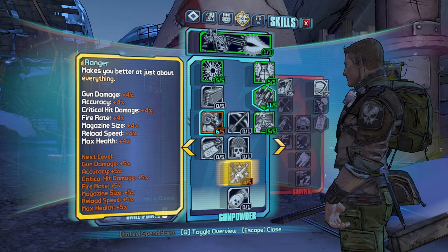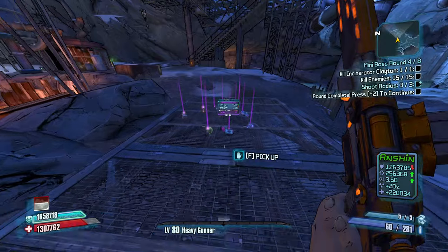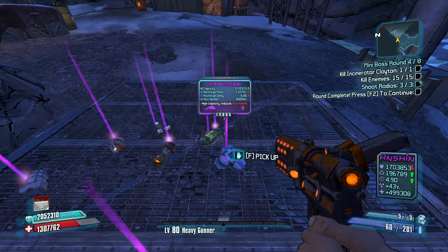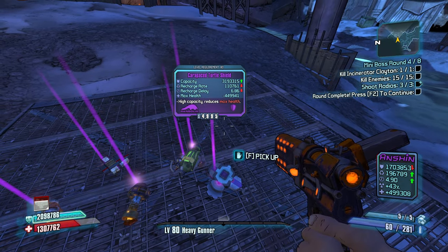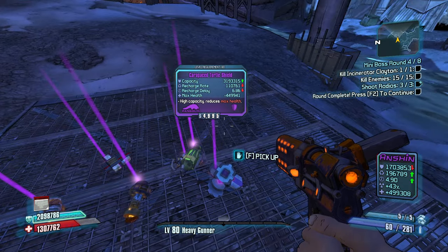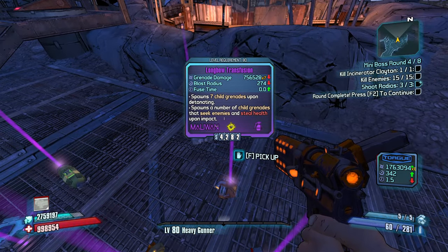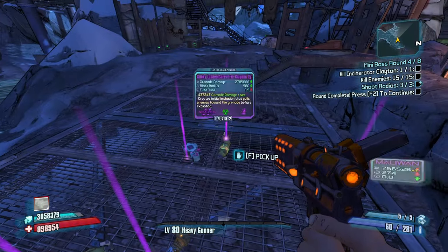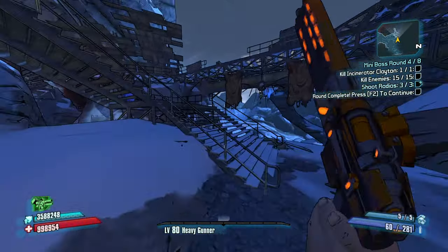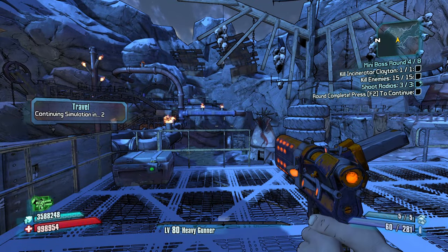Get better at everything — I just like how that skill works. A turtle shield. Take an adaptive. That turtle shield's got three million capacity — I'm going to take the three million capacity one. A longbow transfusion with 0.0 second fuse time is nice too. Look, this shield is absolutely enormous, and I can get it back up pretty quickly because I'm playing Axton. I'm happy with where we're at.